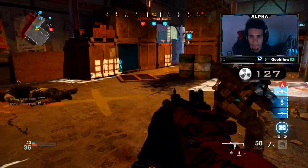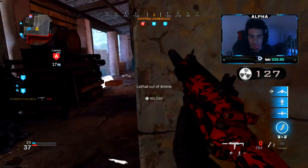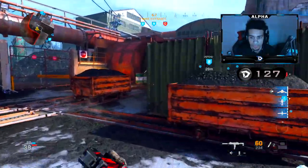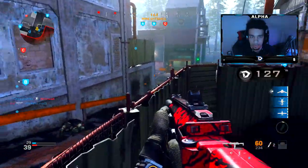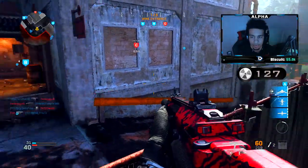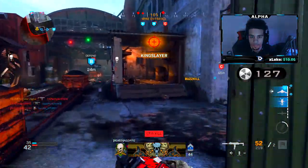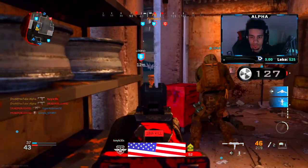I guarantee if you guys run claymores and put them in the most random spots, you will get kills from them — easy kills. I'm in this hag glitch right now, you guys should try doing what I'm doing on this map. Easy claymore kill! I'll place another claymore here because they keep running out of the shipping warehouse. My teammates are grabbing A, enemies are grabbing C, but I'm holding down this high traffic area. I'm already on a 17 kill streak and I called in my streaks.